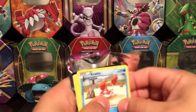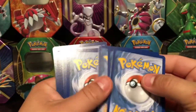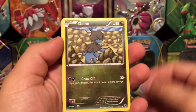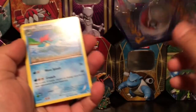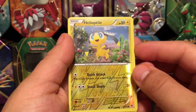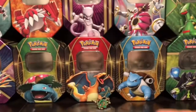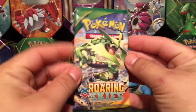Also guys, don't forget to check out all the links at the bottom of the description — links to my Instagram, Facebook, Twitter, and Twitch account. Whatever you guys want, follow me there. If you follow me on Instagram you'll be able to see what's coming up in my upcoming videos. For the Phantom Forces pack we got a Clefairy, Gold Band reverse holo, and for the rare card we have a Honchkrow — a non-holo rare from Phantom Forces.